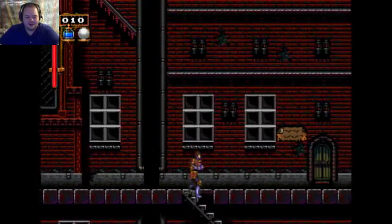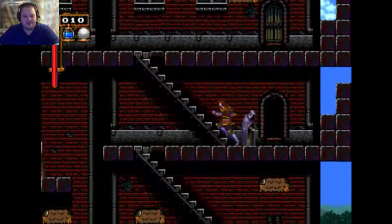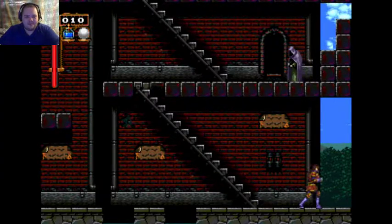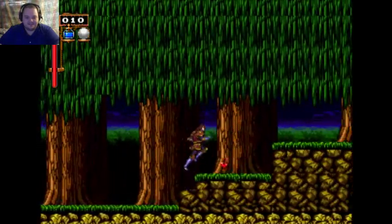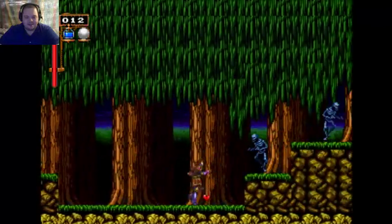We got Holy Water, we got a Thorn Whip now, and we are pretty much ready to take on the Mansion for sure this time. We also have the Sacred Flame, but I'm not sure if I really want to try to use it. It's so nice to one-shot these enemies — the Wolves especially, since they hop around.